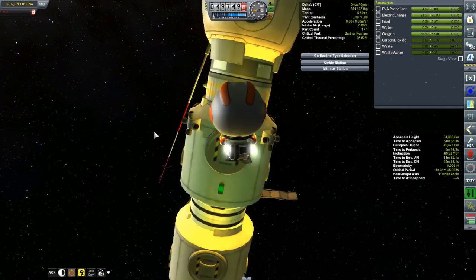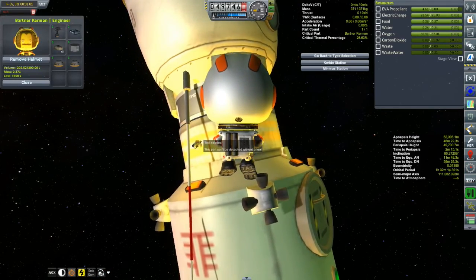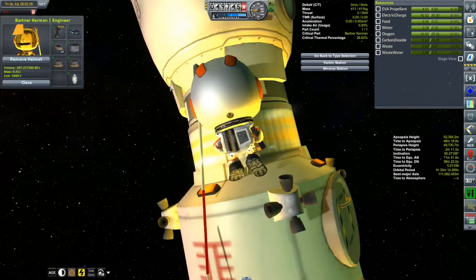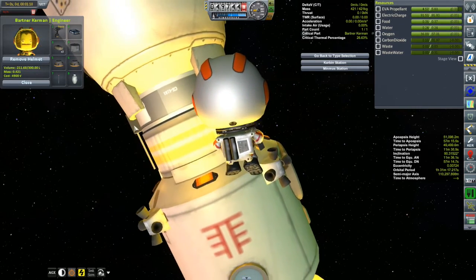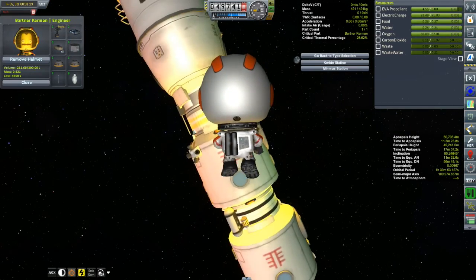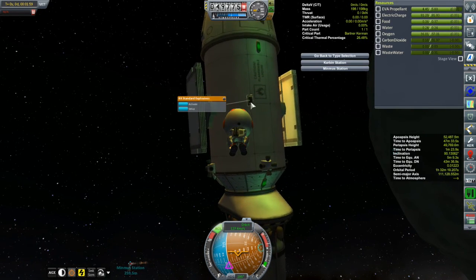We also swiped off whatever parts we could — I took fuel pipes off the Korion 2, some external cameras that go with Raster Prop Monitor, the Communotron, and some solar arrays — figuring the Korion 1 could always use some extra solar arrays.